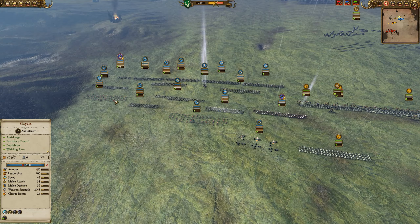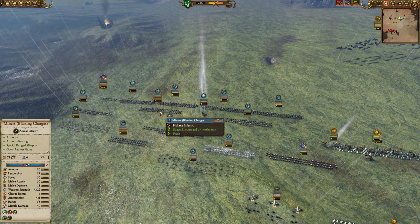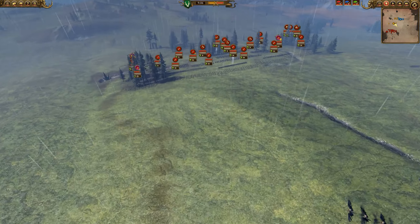For the Dwarf ally here we have a Cannon, two Slayers, two Thunderers, three Dwarf Warriors with great weapons, Miners with Blasting Charges, the Skolder Guard, and then a frontline of Longbeards being led by Thorgrim Grudge Bearer.